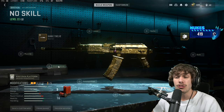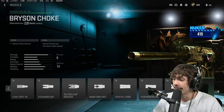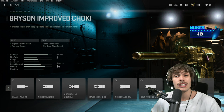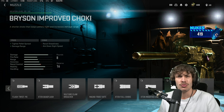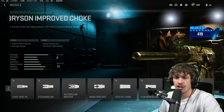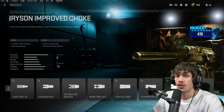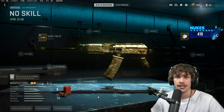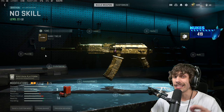For the muzzle, normally you'd throw on one of the chokes to tighten up the pellet spread, which gives more one-shot kills because more pellets hit the enemy. But I found it really didn't help this weapon at all. It has very good damage range already — the problem is just inconsistent pellet spread. It doesn't change the shots-to-kill whatsoever; I was still getting two-shot kills at close range with and without it.